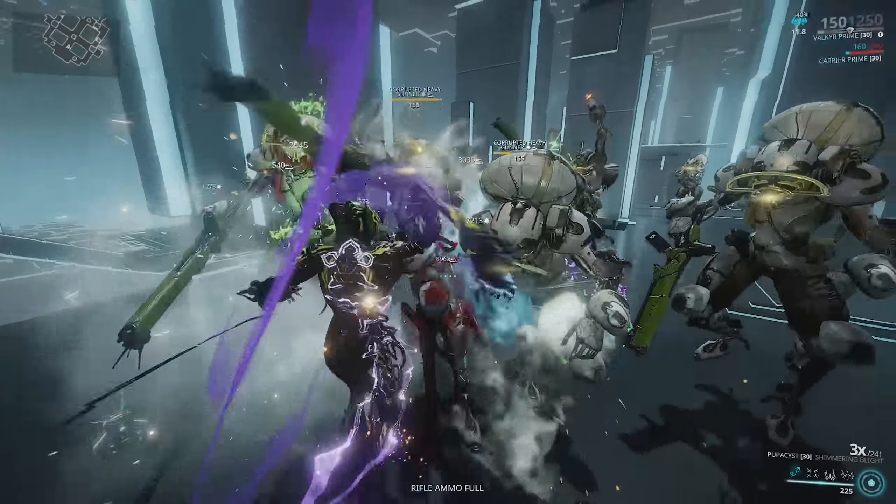With the current spin-to-win meta you're just shredding through everything anyway. With other Condition Overload or CO crit hybrid weapons like a Plague Keewar, you can throw Prime Reach on a polearm and spam E through a mission and kill everything. It's taking a little too long for my liking here, but we do take pretty decent chunks of health out of enemies. Remember, we're halving the enemies' health with the viral procs as well, which is really nice.